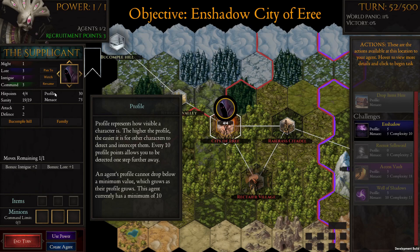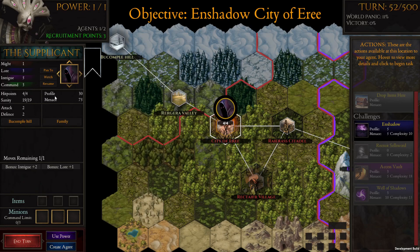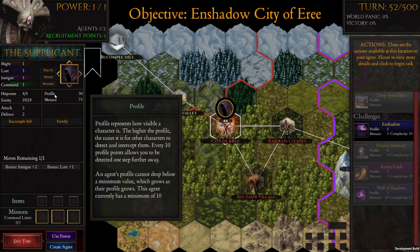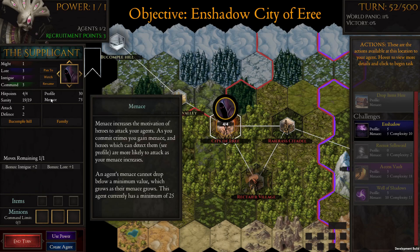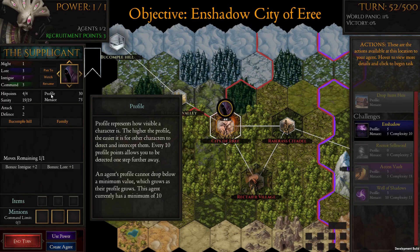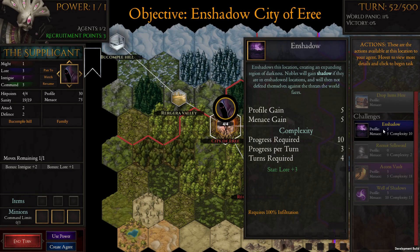Profile represents how visible a character is — the higher the profile, the easier it is for others to detect and intercept them. Every 10 profile points allows you to be detected one step further away. Profile is how visible we are; menace is the motivation for heroes to find us. Right now we've been doing a lot and our menace is super high. It's possible to have high menace but low profile if you've been acting very discreetly.